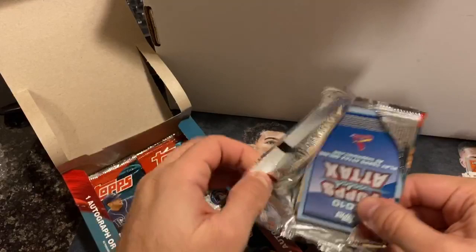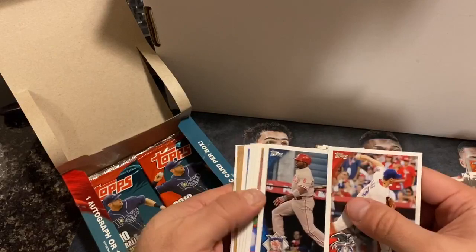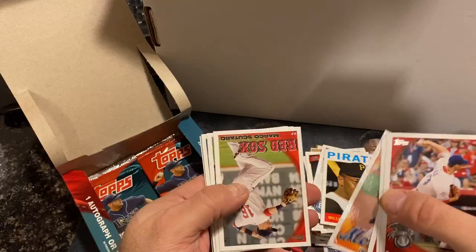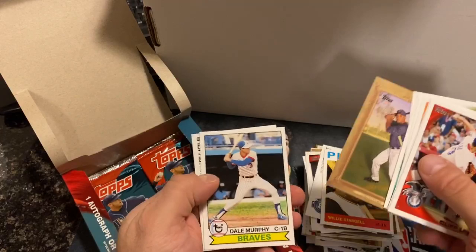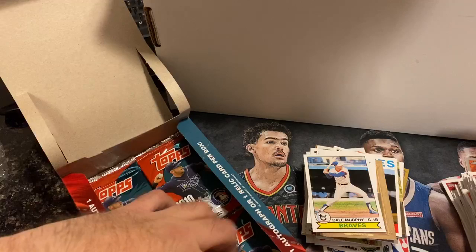Next pack doesn't want to be opened. Cliff Lee, no gold one. Ryan Howard, Miggy, Henry Blanco, Scudero, Milton Bradley, Lance, Zawadzki. This card — I still don't know what these are — Carlos Gomez, Dale Murphy Card Your Mom Threw Out, and Albert Pujols.